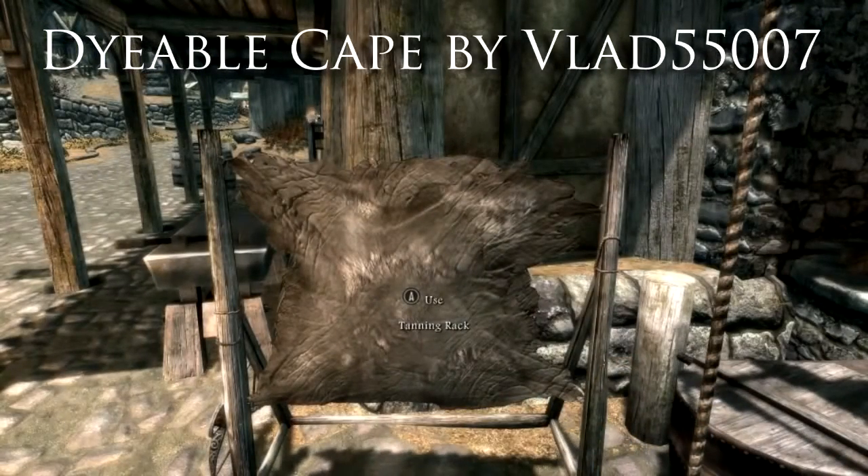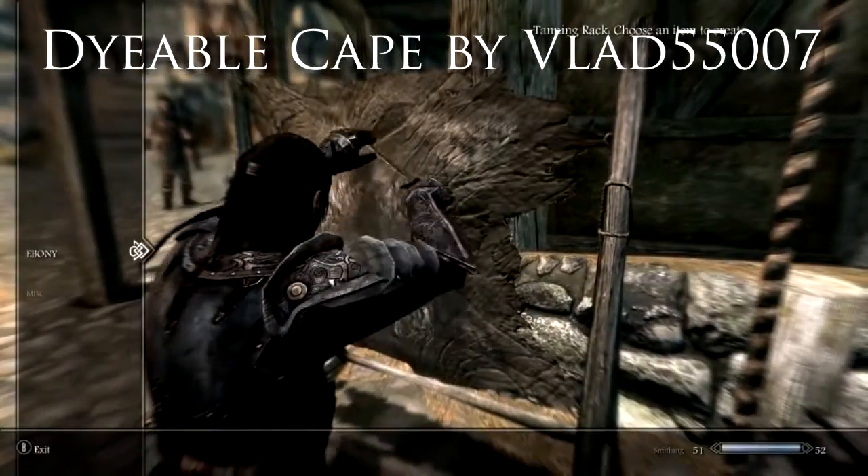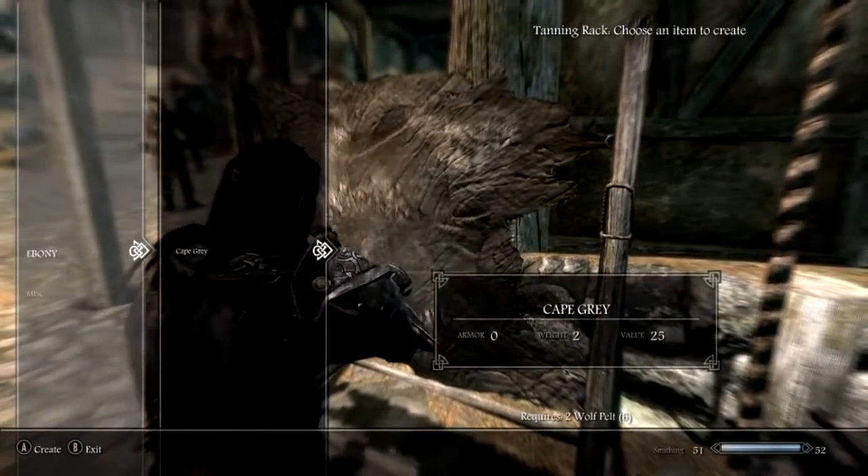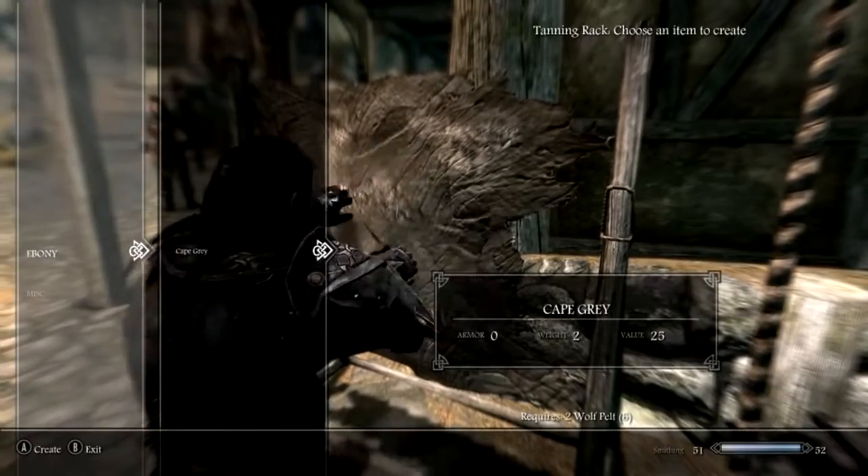So what you need to do first is have at least two wolf pelts on you. Go to the Tanning Rack, go to the Ebony section and craft yourself a grey cape. As you can see it only requires two wolf pelts.